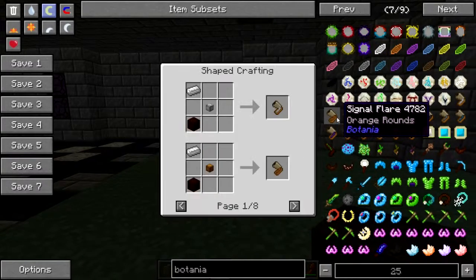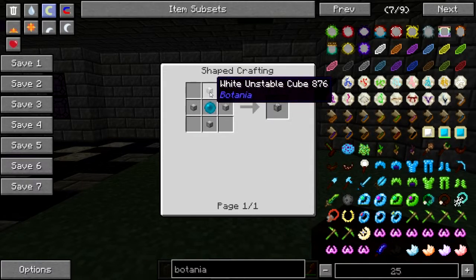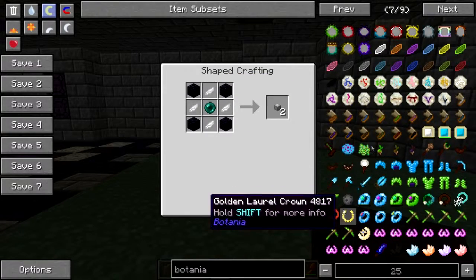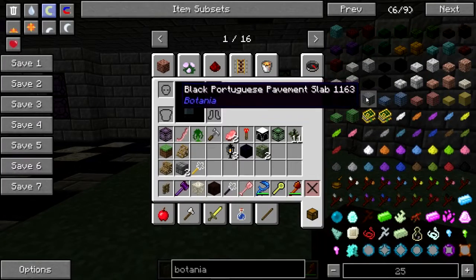How do you make these? I'm just curious. Unstable beacon, mana pearl, unstable cubes. I was actually curious for plot reasons.